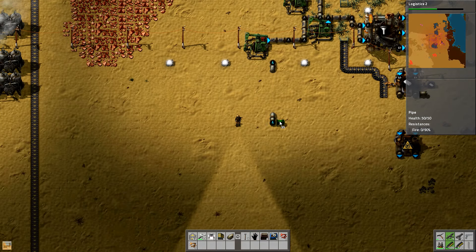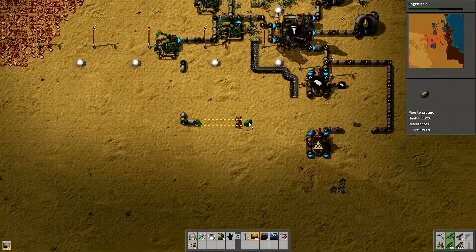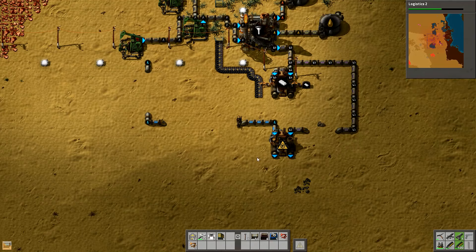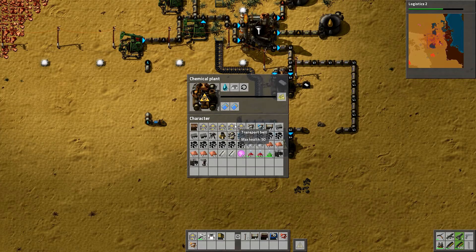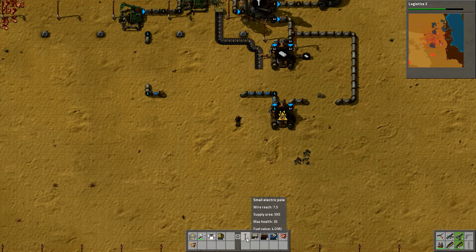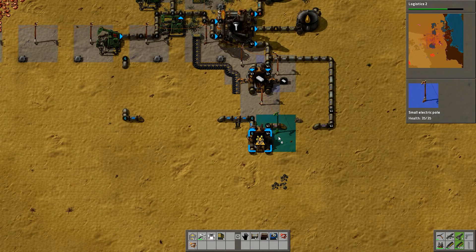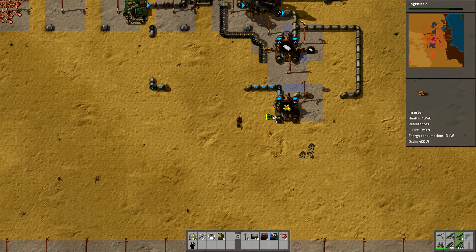If I go to the pipe and move it sideways I'll do another underground pipe here so that it's not going to be interfering with anything we want to do. Take the pipe, run that in like this and down. Now have a look in here - this time I want to make sulfur. I need water and petroleum gas to make sulfur. That one's going to make that - it's got plenty of water going straight in, that's fine. Now I'm going to need power. Right, that's making sulfur.